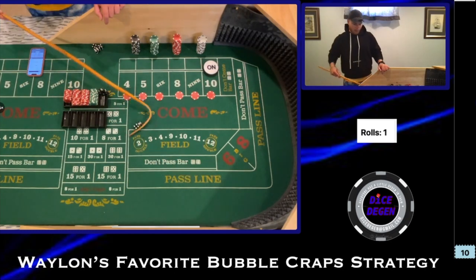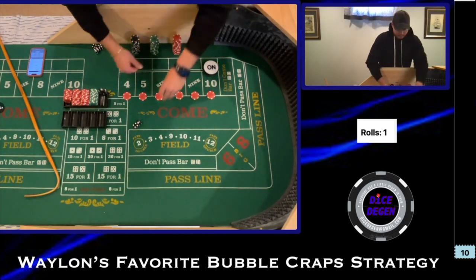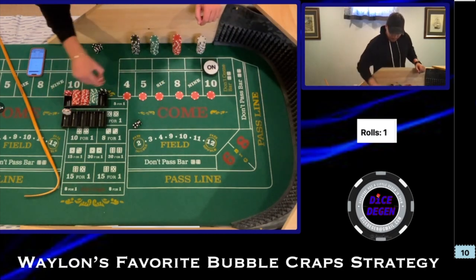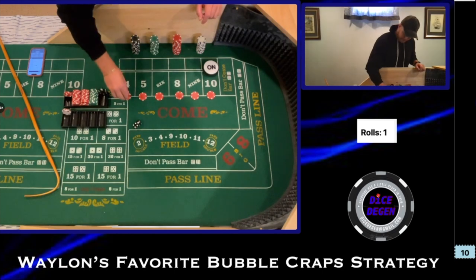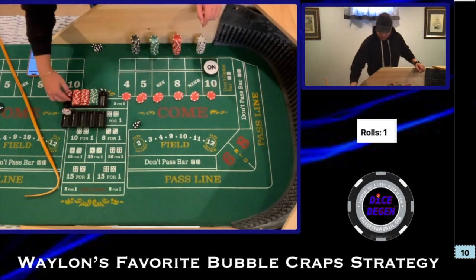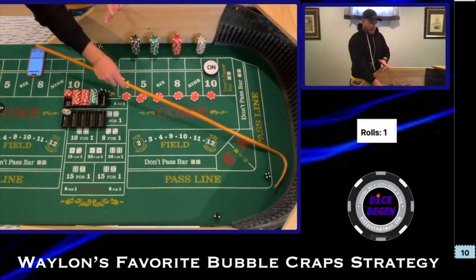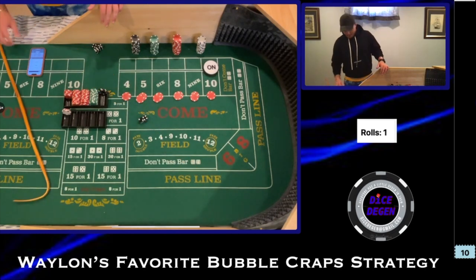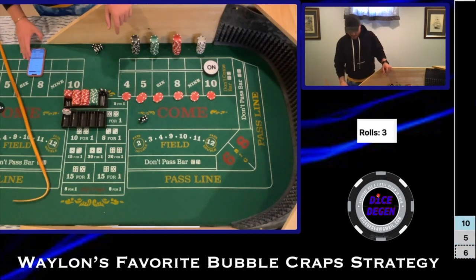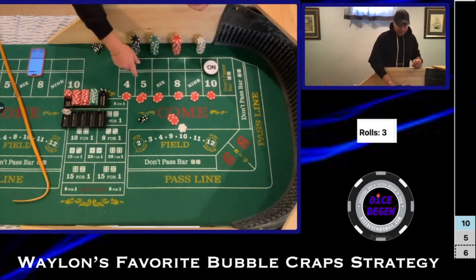We got a 4-1-5 — beautiful, that's going to pass seven. We're going to rack this up and press everything one unit. Then we got a 4-2-6. That's going to pay us $11 — it's $11.66, but we'll pay $11.